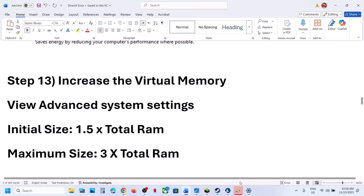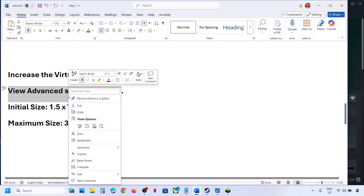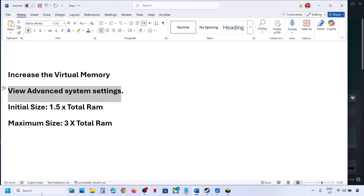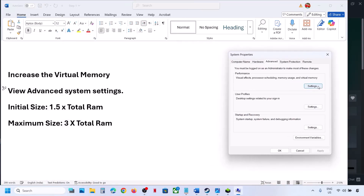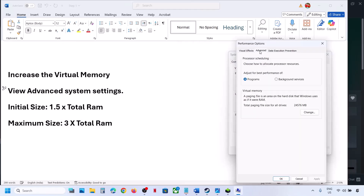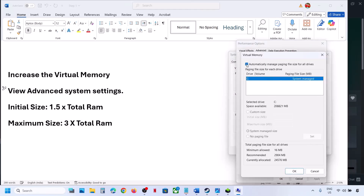The next step is to increase the virtual memory. Type 'view advanced system settings' in the Windows search box and click on it. Under Advanced, click Settings, then the Advanced tab, then click Change. Uncheck the automatic box, select the drive where the game is installed, and select Custom Size. Initial size is 1.5× total RAM (in MB); maximum size is 3× total RAM.